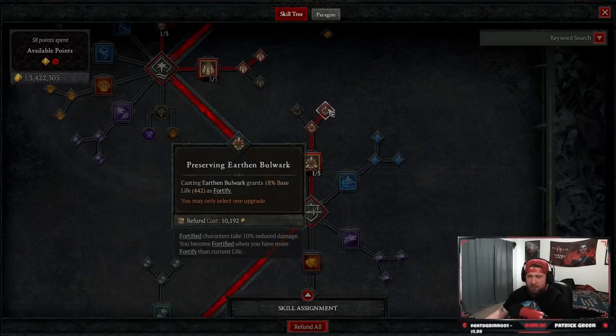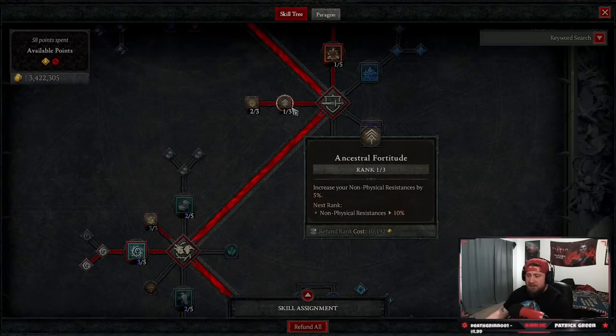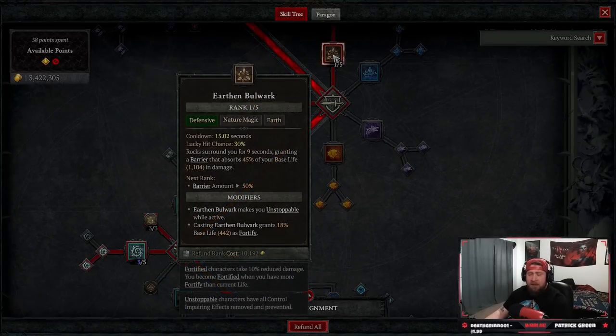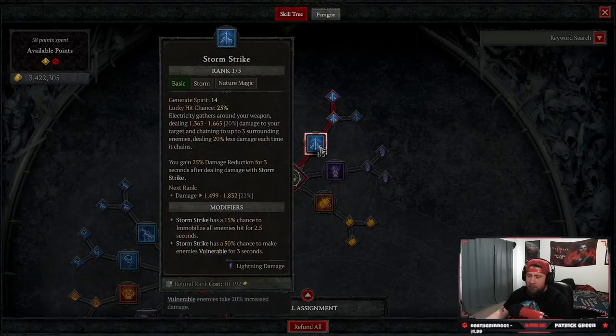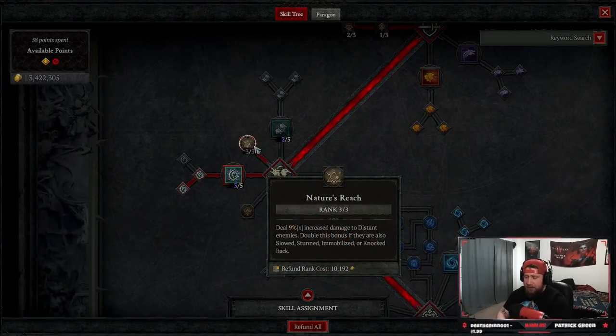Next we have Earthen Bulwark for some added defense and fortify, which is really good. We're taking one point in Ancestral Fortitude for non-resistances by 5%, but then two points in Vigilance for 10% more damage reduction when we pop this — just to make us a little more tanky, because we are going to be up close with Storm Strike. Next, Nature's Reach — we deal 9% increased damage to distant enemies, doubled if they're stunned, slowed, immobilized, or knocked back. Three points in this, because they're going to always have that CC.